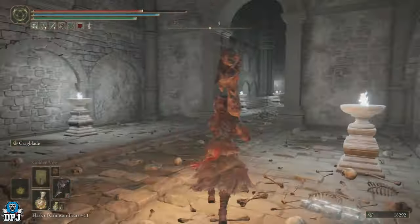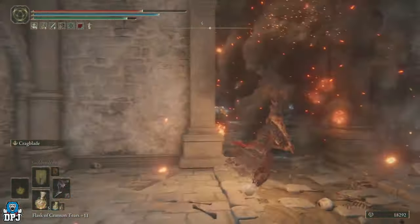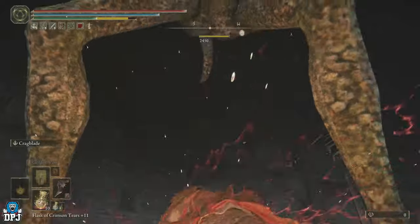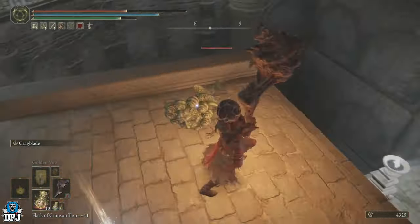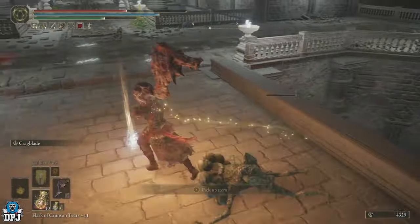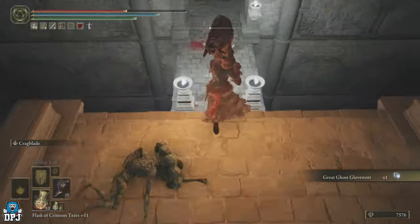He will come down to your level so you can fight him and take him out. Upon fighting and taking him out, you get the Great Ghost Gravewort. He's actually quite easy to take out — it's just getting close to him that's the problem.